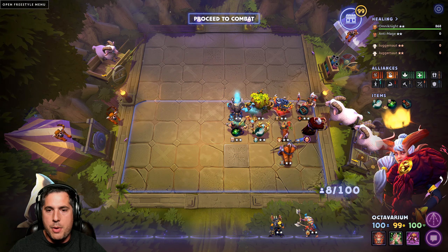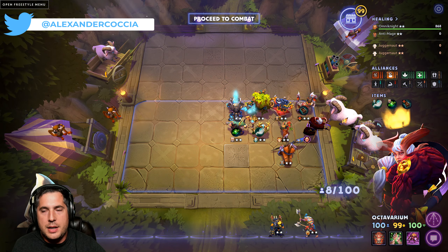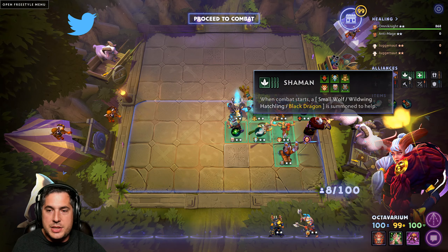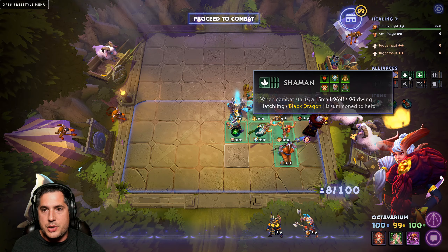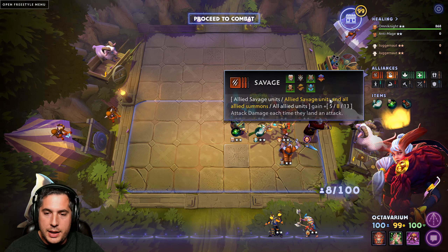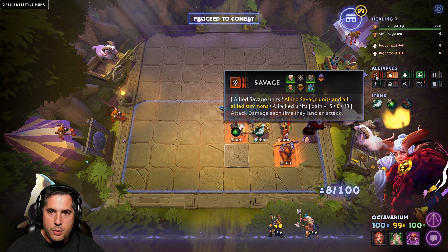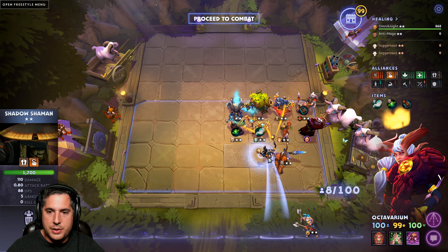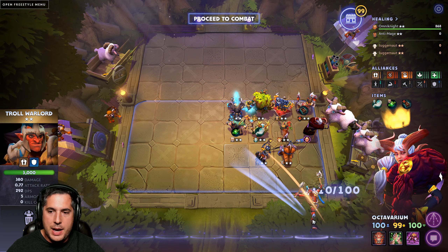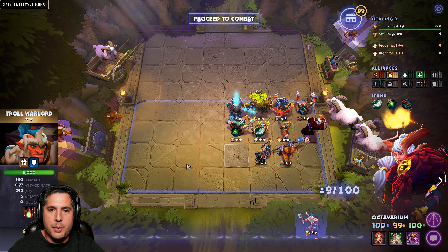Build number three — Shamans are truly remarkable. This build continues to be one of the absolute top builds of the meta and it's very simple: the Shaman alliance is just damn good. These Black Dragons are win conditions and Six Shamans are win conditions. Basically, you level up, pull the Six Shaman, add the Four Savage, then finish Summoners as you enter the late game. Once you're at level 10 you can add Troll Warlord for added DPS, but at 9 the build is technically complete.